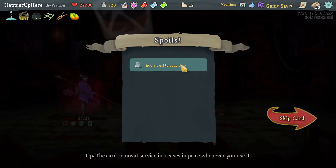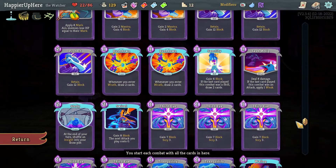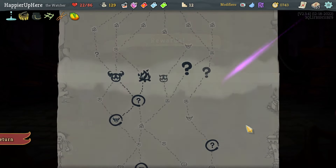Got a Flex potion. Third Eye, Sash Whip, or Cut Through Fate. I already have enough Cut Through Fates. How many Sash Whips do I have? Just one. And I definitely have enough Third Eyes. So let's take the Sash Whip.